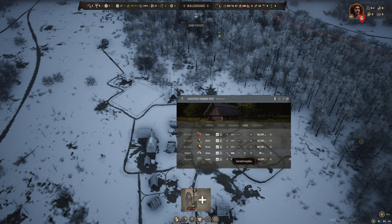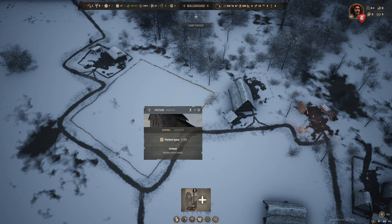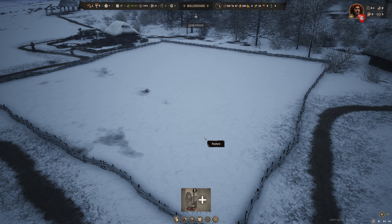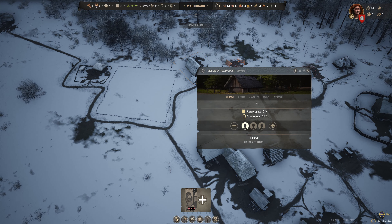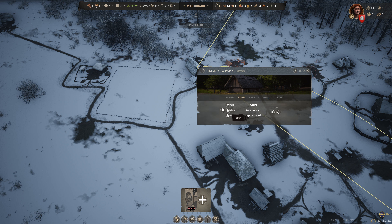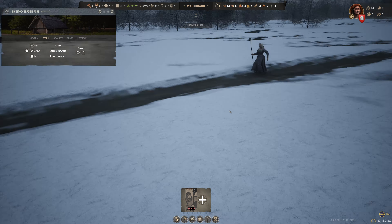I see that we lost 30 gold, so that must mean that we have a sheep on the way in. Yes — we have a surplus of one sheep right now, and we're trying to get a surplus of two. The sheep doesn't appear to be in the livestock trading post yet. Actually, it is in the sheep farm — pasture space 1 of 29. It must be assigned here but not actually arrived yet.